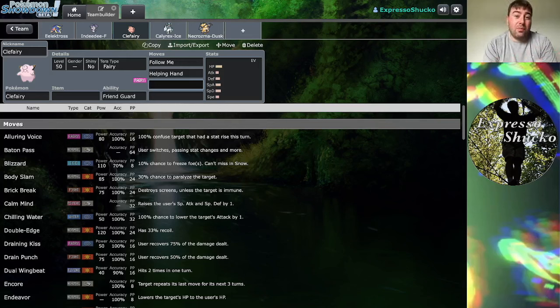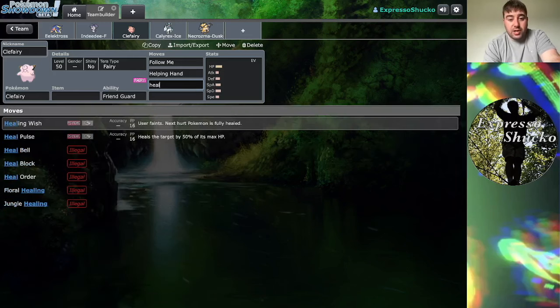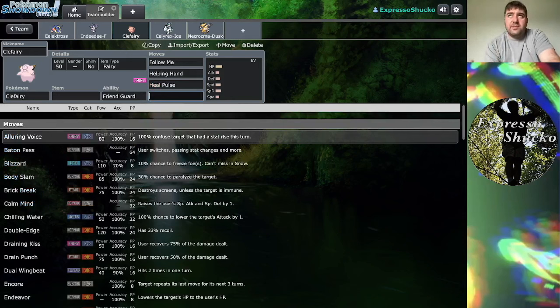You could have Clefairy and Indeedee together as a really defensive redirection backbone — Indeedee sets up Trick Room and goes for Follow Me, then goes down and Clefairy comes in to support Eelektross. Either Heal Pulse or Life Dew would be really nice healing support on Clefairy — Life Dew restores a quarter of max HP for both Pokemon, or Heal Pulse heals your partner by 50% of max HP. Amoongus could also be nice with Pollen Puff and Rage Powder as a backup plan. You could run Eelektross, Indeedee, Amoongus, plus a Restricted Legendary.